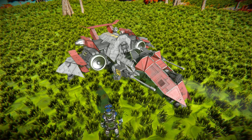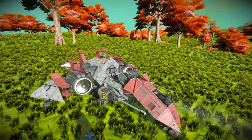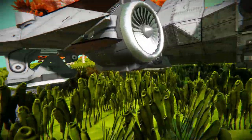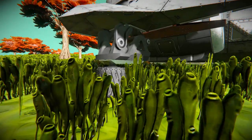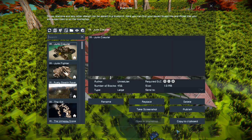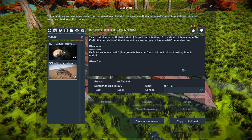We've got two large atmospheric thrusters to give this a lot of speed. We can see the wheels and how they've been set up — one at the front, and the ones at the back simply sitting on their sides. You can press F10 and find this in the spawn menu. The Vulture is 322 small blocks, using no DLC packs, no scripts, and no mods.